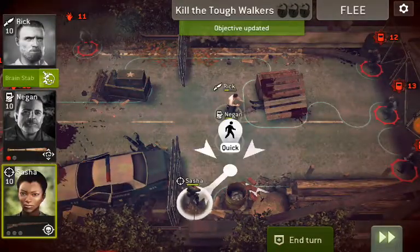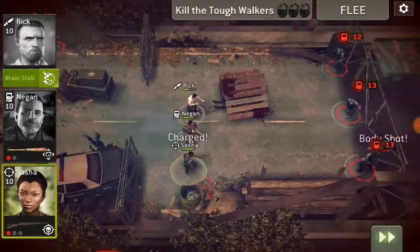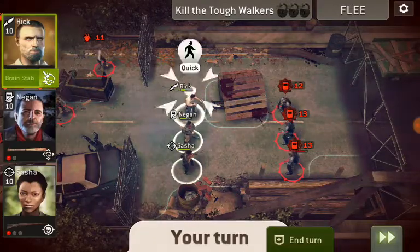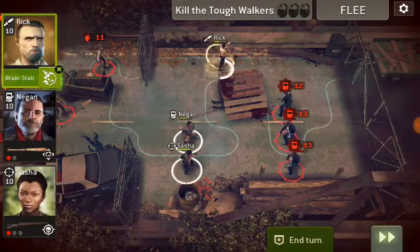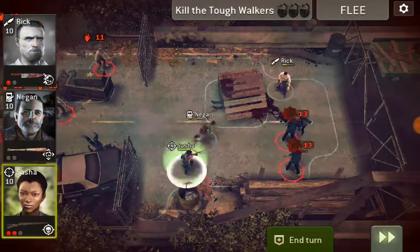As we cross through this gate here, we're going to get Sasha and we're going to get the last three walkers that we have to kill. Unfortunately they're all ill-equipped — all three survivors are ill-equipped to face any of these walkers.